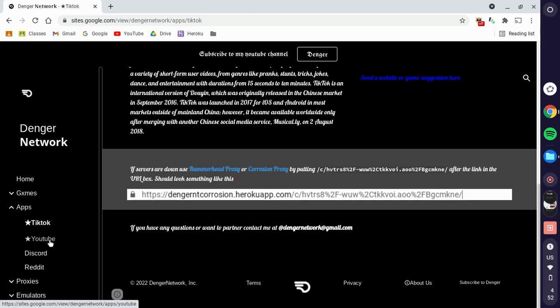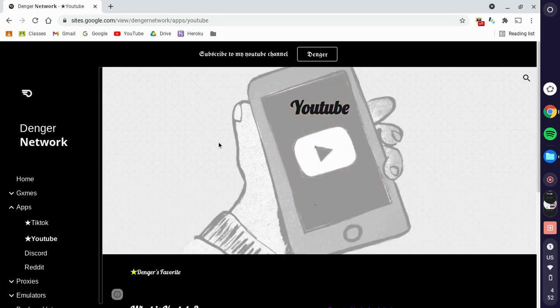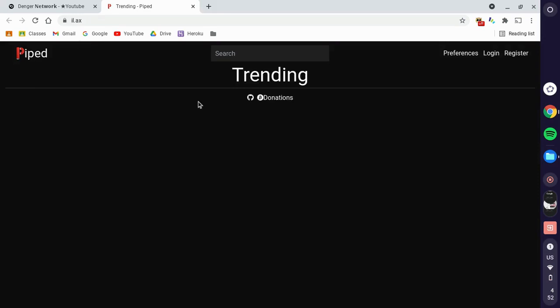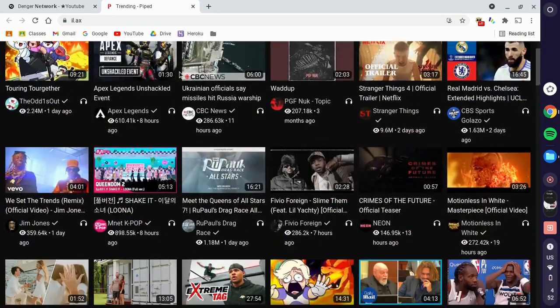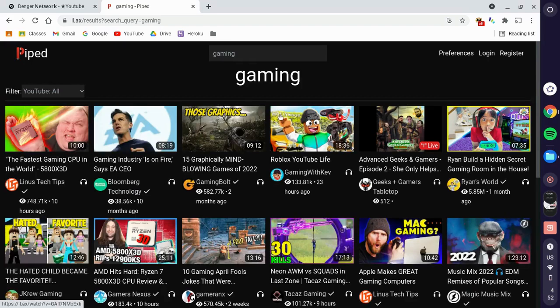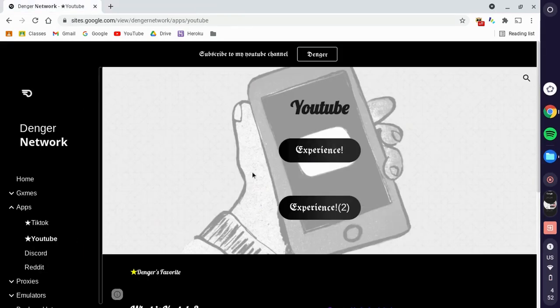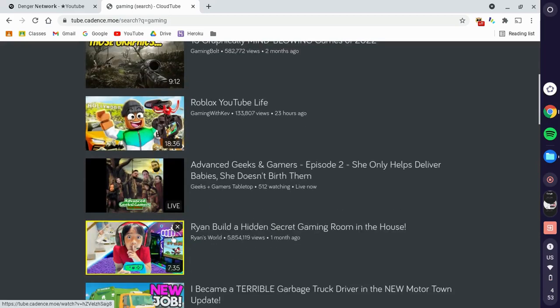I know a lot of people come here for YouTube, and I have two unblocked YouTube servers. They're both really good. If you go to server one it's going to launch you to Pipe — it's just YouTube on a different website. You'll have all the videos and all the features; you can just search up gaming or whatever and the videos are going to be unlocked. For server two I always use CloudTube — search up whatever you want, they're both really good.